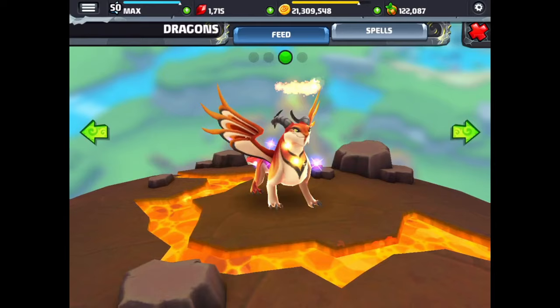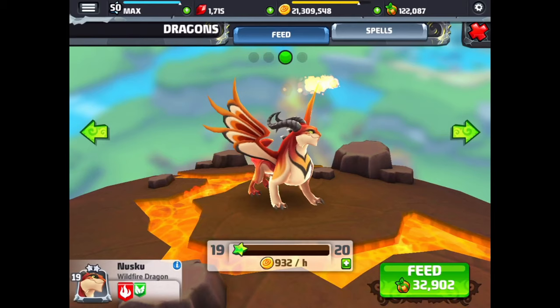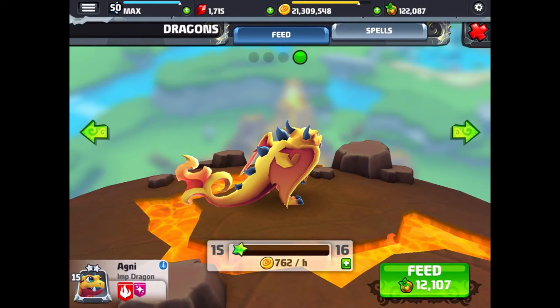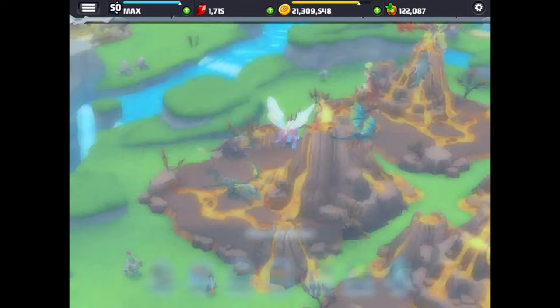And then we have the wildfire dragon — I like this dragon, he's very cool, majestic looking. He also has a spell on his head, like a halo. And this is the imp dragon — a very ornate tail. And we're going to go to another fire habitat.